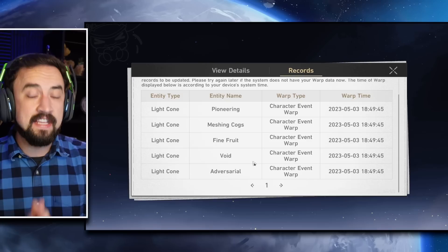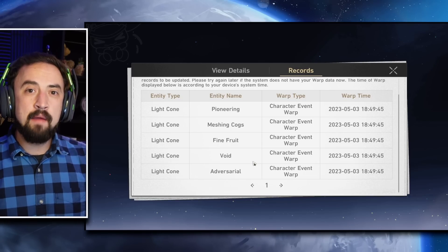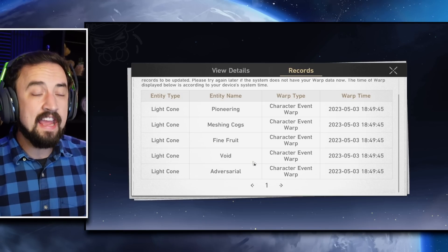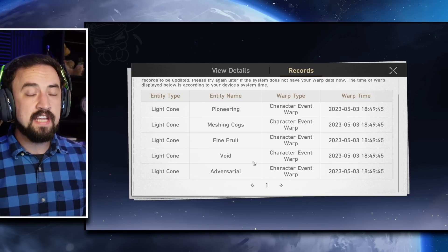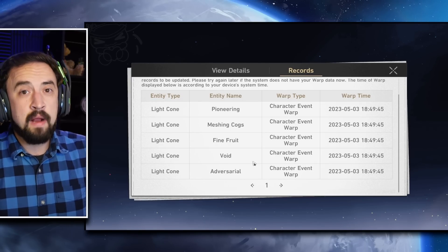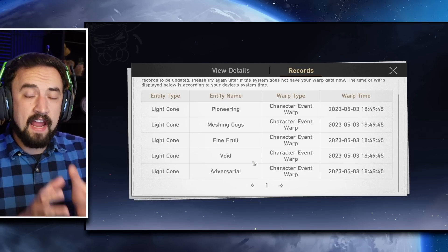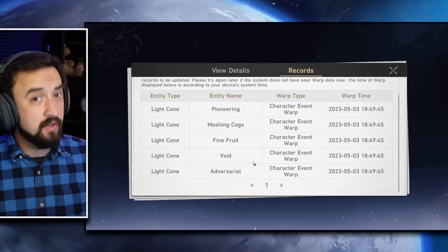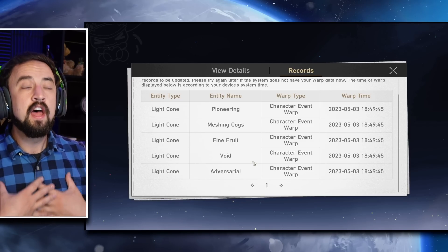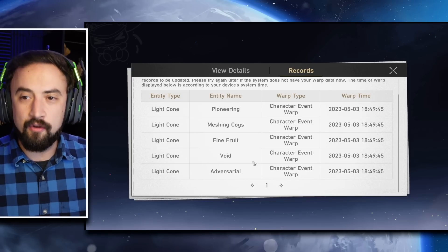I could have accidentally gotten a dupe for a character I had maxed. Think about it like this: the last time I was pulling, I only wanted one. Some people are going to go to Jingyuan's banner and only want one copy of him. If that's the case, you really only want to do single pulls, because if you do a 10-pull and get him on pull two of the ten, you are essentially wasting eight pulls. Pity carries over, but it's better to have eight pulls building pity on the next banner than to accidentally use eight pulls on the last banner and take the consolation prize of 'at least my pity's carrying over.' That's when you want to do single pulls.